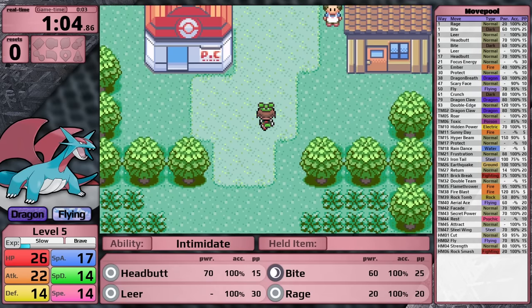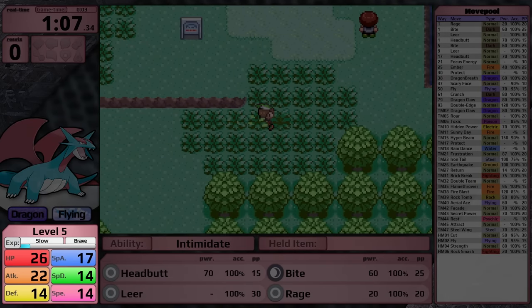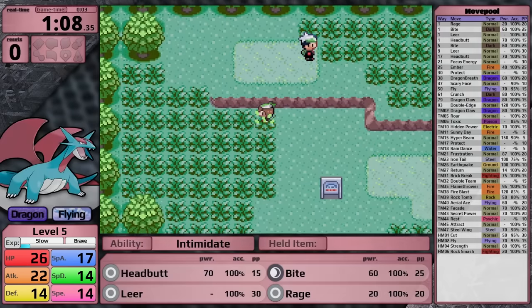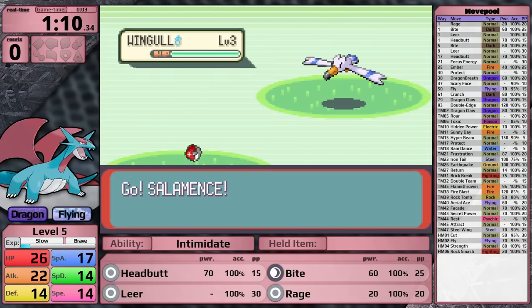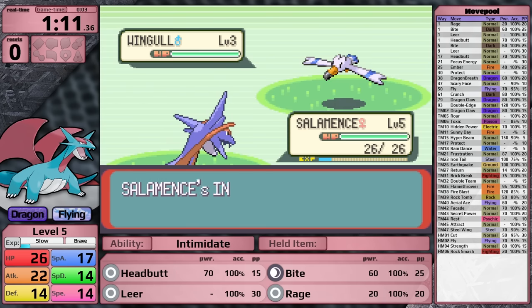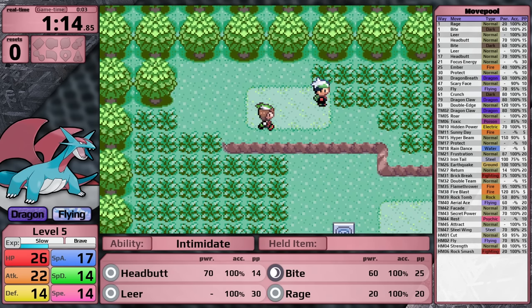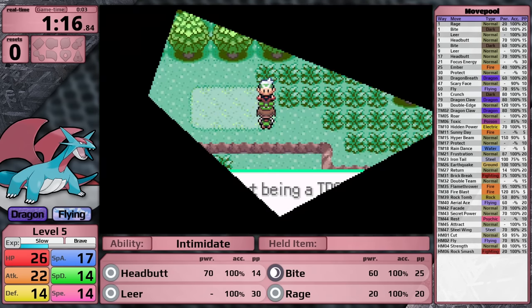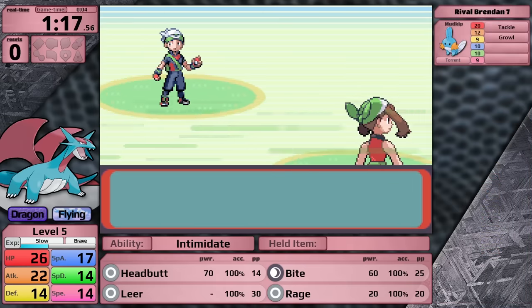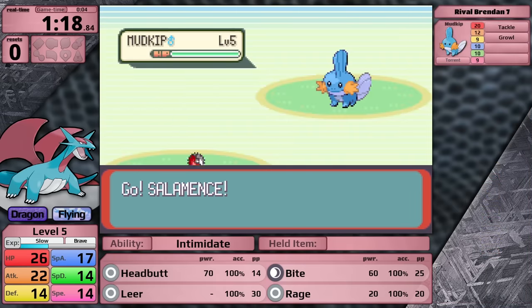That brings me to my nature selection. For this playthrough, I am using a Brave Nature, which boosts my attack stat and lowers my speed. I can already see the comments - someone is going to be really upset that I did this, saying I totally threw this playthrough by lowering its speed. Actually, in a solo playthrough, this is totally fine. Salamence has way too much speed; I would far prefer more attack.